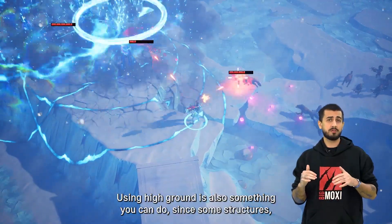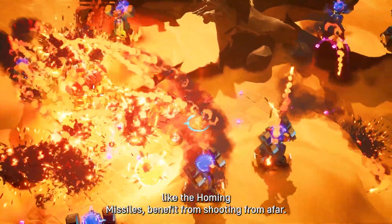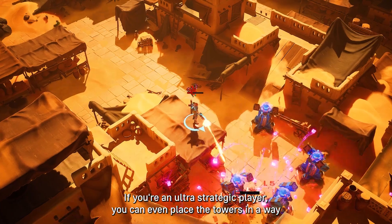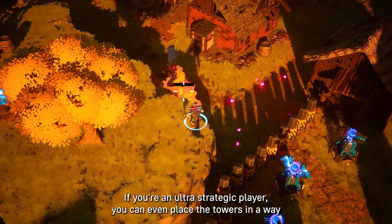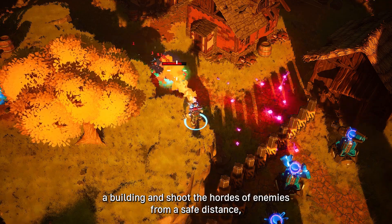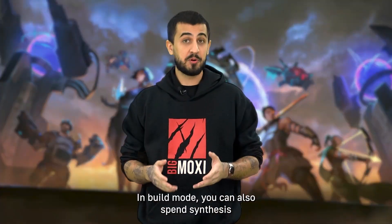Using high grounds is also something you can do, since some structures like the homing missiles benefit from shooting from afar. If you're an ultra-strategic player, you can even place the towers in a way to let you just climb up a building and shoot the hordes of enemies from a safe distance, as your towers do the nasty work.